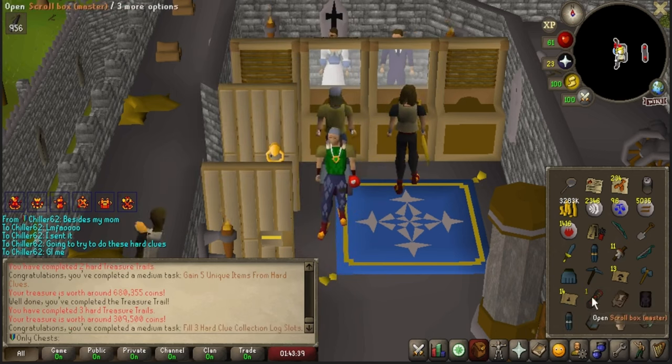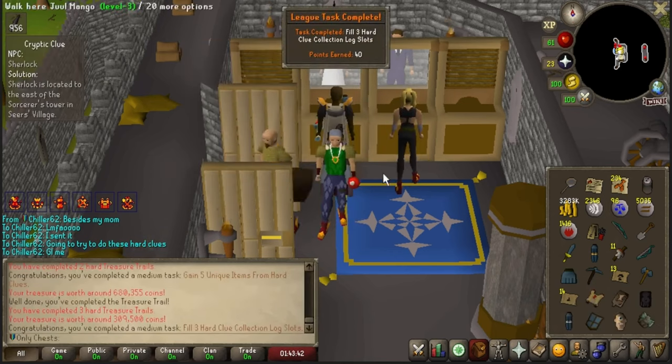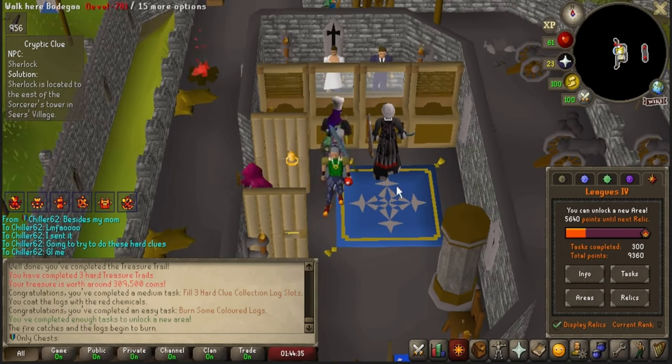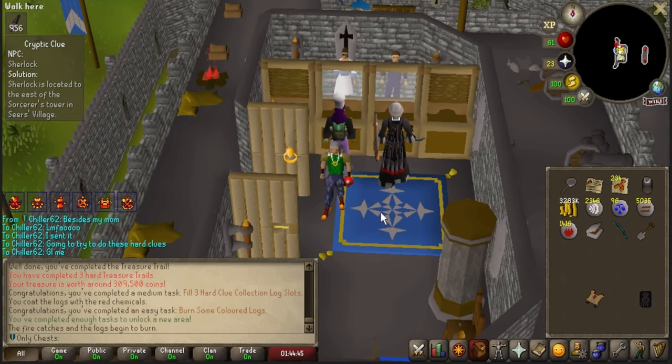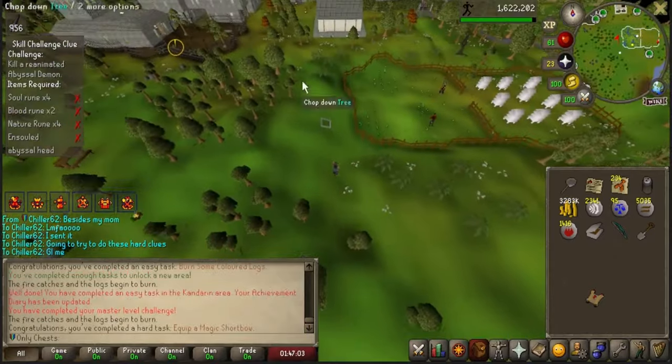I'm really looking for range upgraded gear — we did not get any, unfortunately, other than the black d'hide. I was looking for blessed but that's okay. I did notice that we got some colored firelighters — that was actually the last task I needed to unlock my new area. I think I'm going to hold off a bit because I really don't need to be doing anything over there and I don't want to end up getting clue steps that are in Prifddinas. So I am going to be picking Tirannwn.